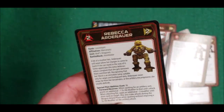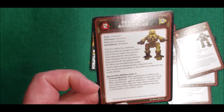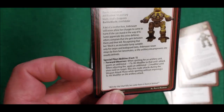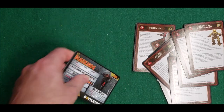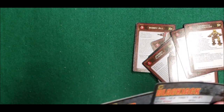And Torval — Iron Will. Rebecca and Earn All — Forward Observer and Antagonizer. So there we got the little skills, and we got these bloody cards done.